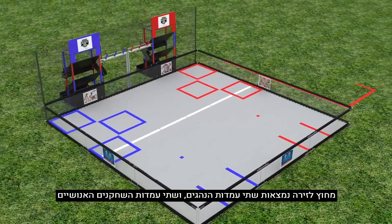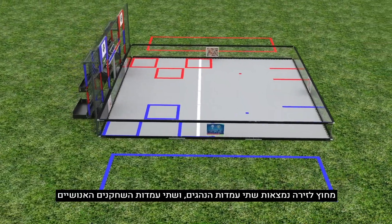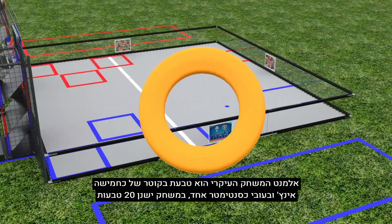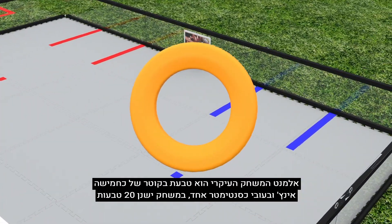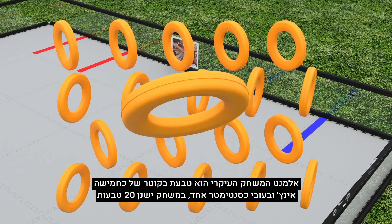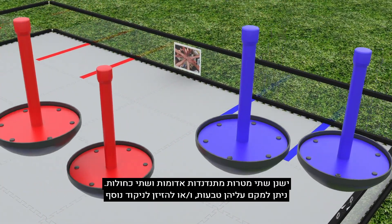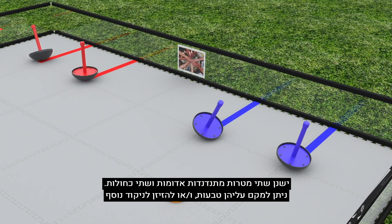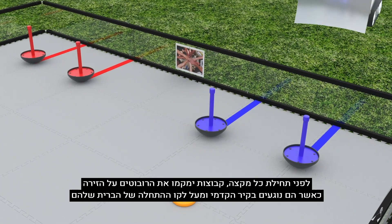Outside of the field walls are the two alliance stations and two human player stations. The primary game element is a ring, approximately five inches in diameter and three quarters of an inch thick. A match is played with 20 rings. There are two red and two blue wobble goals. These can have rings scored onto them and can be moved for additional scoring.